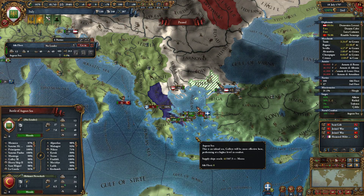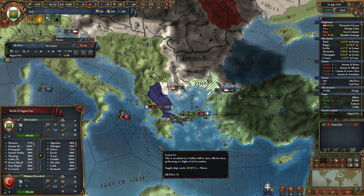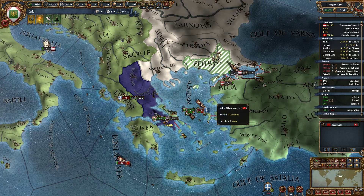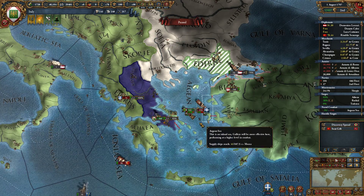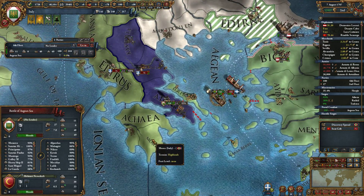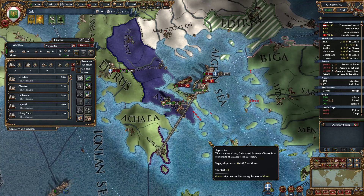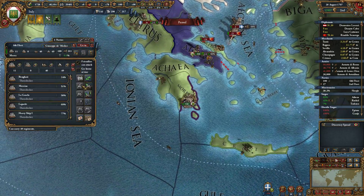Look at this — Ottomans have 25 heavies, 24 lights, nine galleys, 55 transports. I should be able to beat that, though they do have an admiral. They've actually reinforced this battle and are bringing in some more ships. I'll be ready to retreat if I have to. Let's go ahead and retreat because of the numerical inferiority. Let's get an admiral.